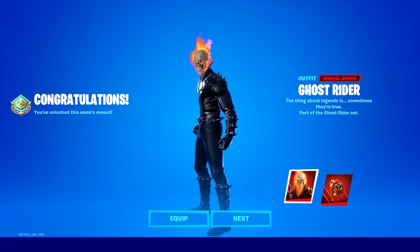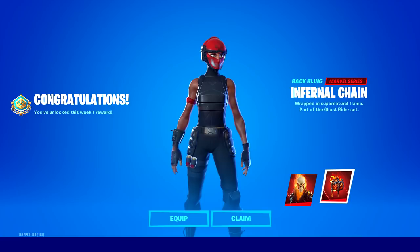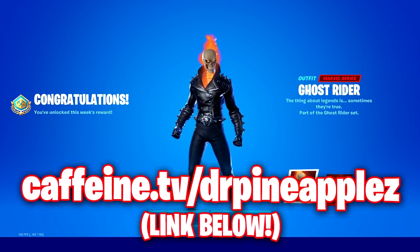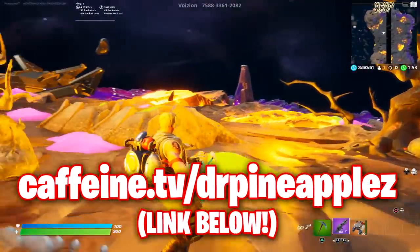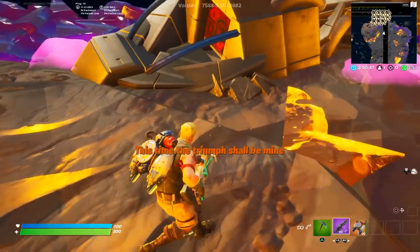The Ghost Rider Cup is now over, and if you placed high enough you were awarded the free skin as well as the back bling. I'm assuming this skin will come out to the item shop at a later point, which is definitely very interesting — it's an awesome looking skin. Let me know if you competed in the cup and if you ultimately got the skin for free. Shout out to my friend Infinity for that footage — make sure to check him out via the link below.